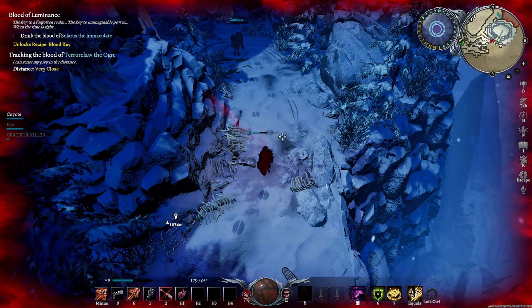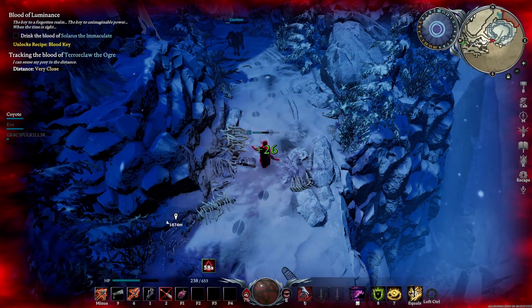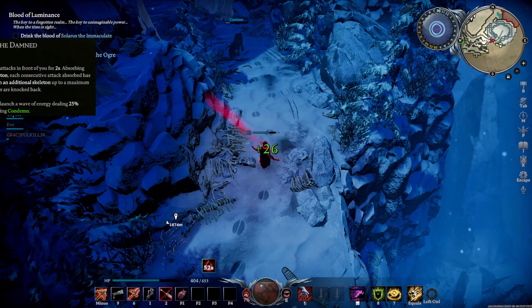Hello everybody, Grizzly Pig here. Welcome to today's episode where we will be doing the boss Terror Claw the Ogre. Straight into it — abilities wise, you want to run yourself a shield. I prefer Ward of the Dams because...